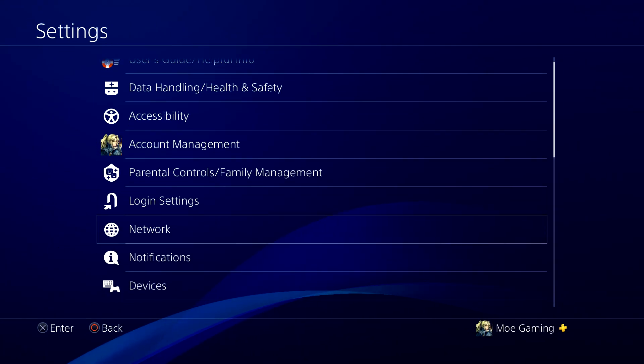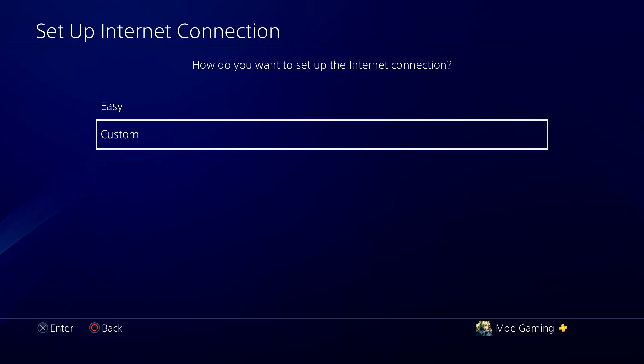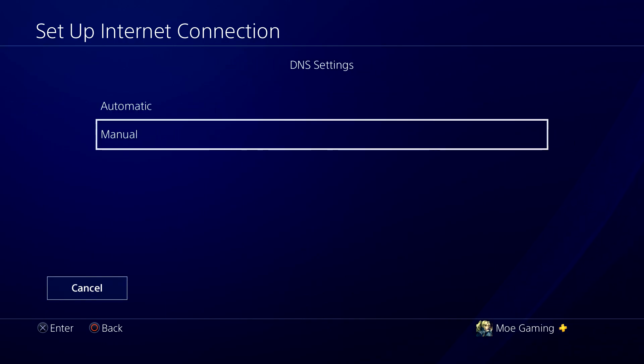The first one: go to Settings, then go into Network, then go into Setup Internet Connection. If you can, preferably move away from Wi-Fi and go to LAN, but either or is fine. When you get to that section, press Custom, set IP Address to Automatic, and DNS to Manual — because that's what we're going to change.